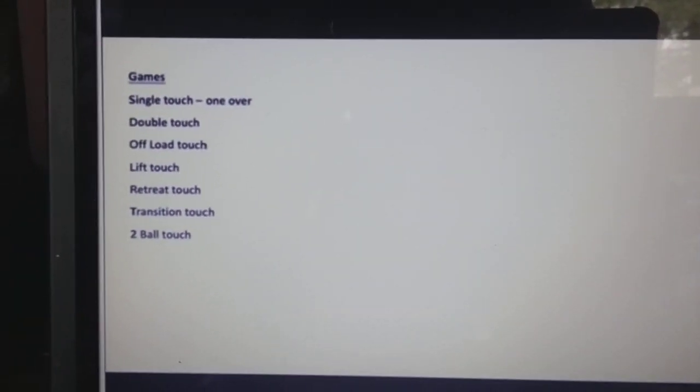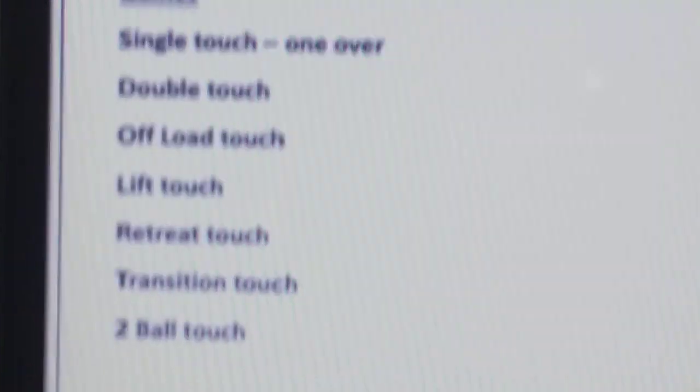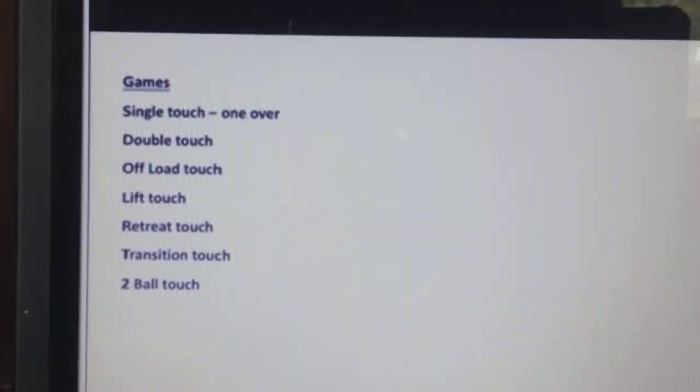Two ball touch: you play a touch and pass, and then there's another coach on the field with a different ball, or you just throw another ball in. There are 101 variations of that, but I've probably talked for long enough.